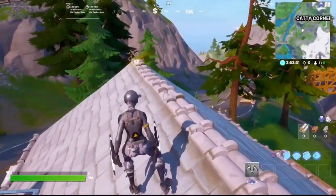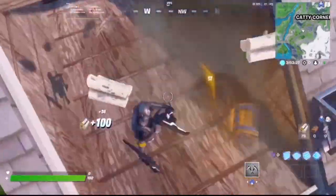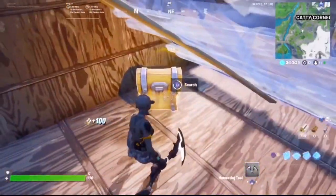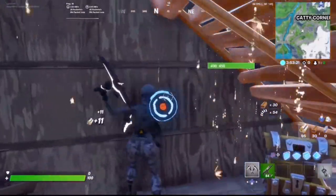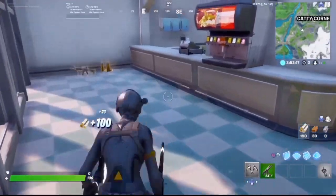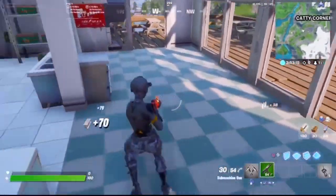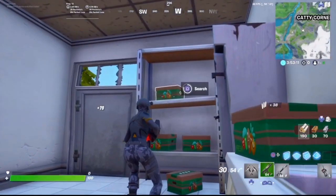Now I'm going to show you the best rotation starting here. You want to break this floor and then get this chest whilst placing a ramp so you don't get shot. Then you break in here and jump down. Then you break this whilst getting that.